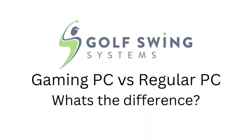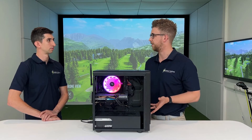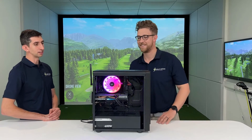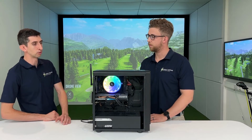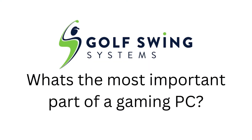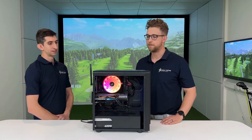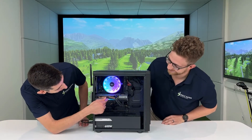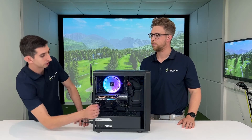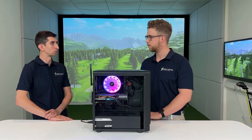One of the most common questions we get from people buying our simulators is: what's the difference between a gaming PC and a standard PC? Apart from the cost, the main thing is the internals — the processor, graphics card, and RAM. The most important component in a gaming PC is the graphics card. In this case, we've got an Nvidia GeForce RTX 3060, which is more than enough to run any of the golf simulator games.